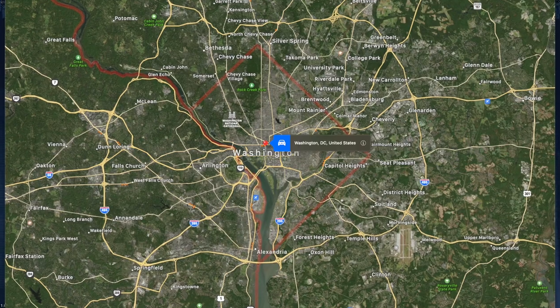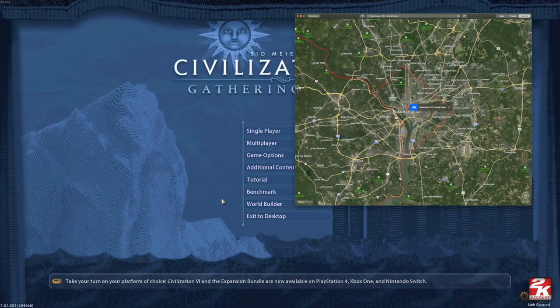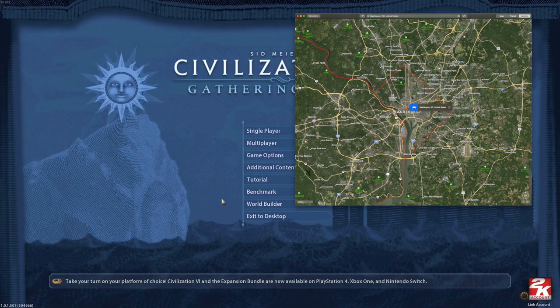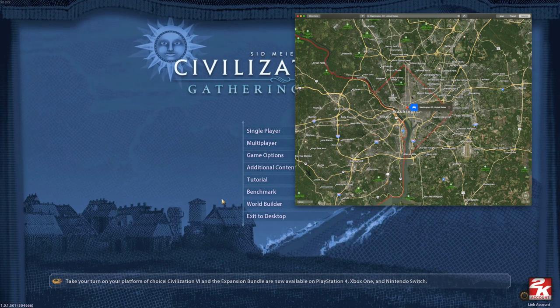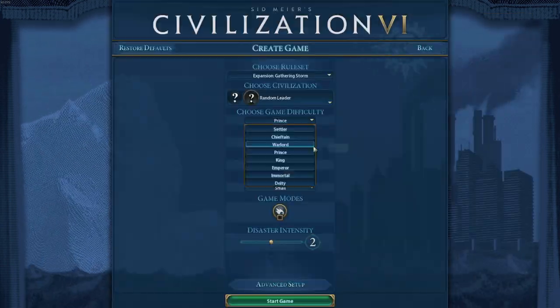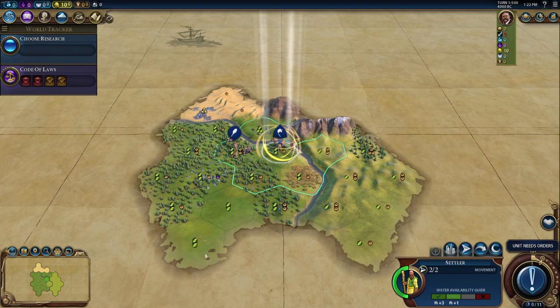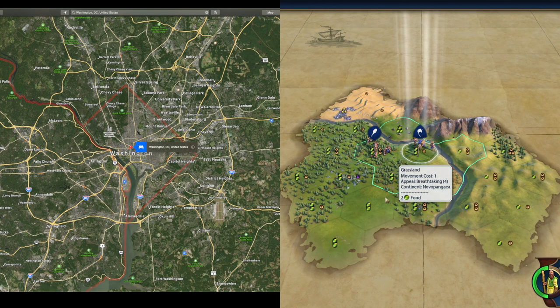So let's get started. Here we've got Washington, D.C. I'll go ahead and fire up a game and then we'll look in and see if in that game we can find a city site that's close to the actual Washington, D.C. site. Now, if you look at the actual city site, we need something that's got a river in the map.